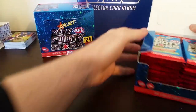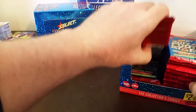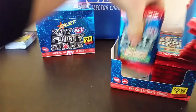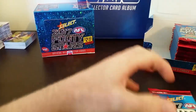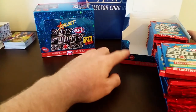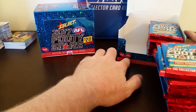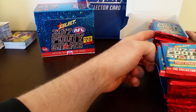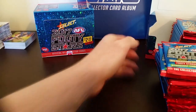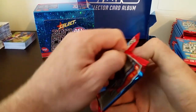Alright, so last time we started down the left and I'm going to go with that method again because I was pretty happy with the cards we hit. Last time with the last box we hit the platinum stand-up — it was the last pack on the left-hand side — and then the Brownlow predictor was probably about the third pack in on the right-hand side. So let's see how we go today. Let's smash this.